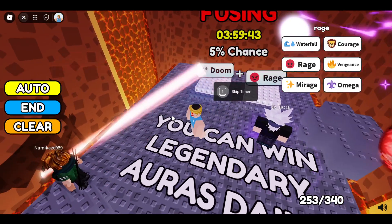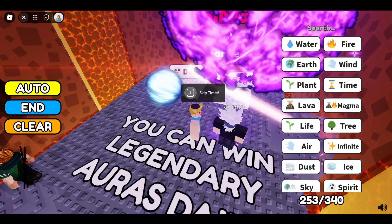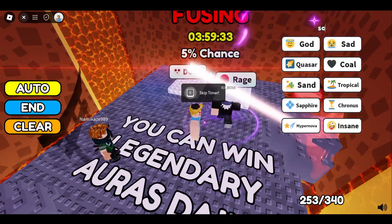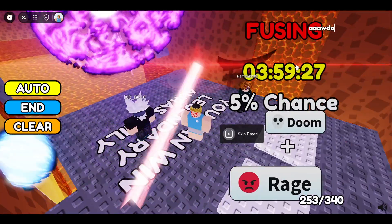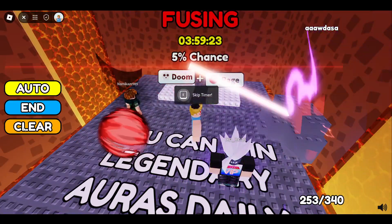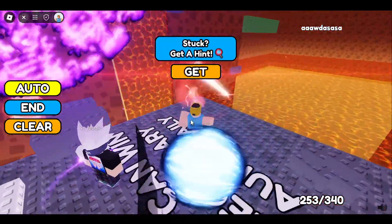If you don't know how to get them: Doom can be made using Metal and Power, and Rage is a very easy aura to make. If you don't know how to make it, I'll give you the link on how to make the Mega Rage aura in Aura Craft game. So yeah, that's it — there's a five percent chance you'll get Berserker. I hope you understand the process, thanks for watching, bye!